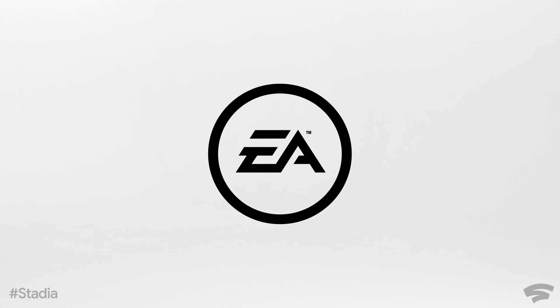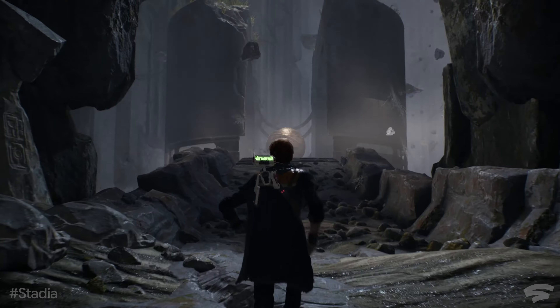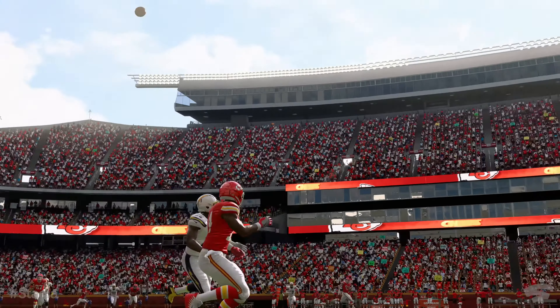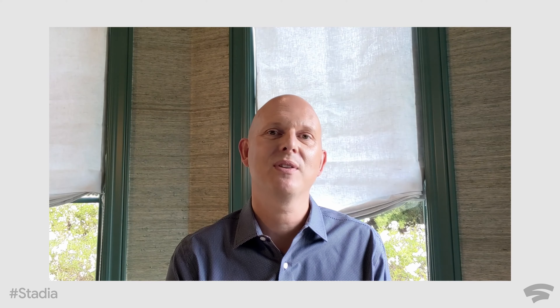Over the last few months, we've been constantly adding new games to Stadia. And I'm really happy to announce that we are bringing five games from Electronic Arts to Stadia as part of our partnership. It all starts with Star Wars Jedi Fallen Order coming this fall, followed by Madden NFL and FIFA. We're excited to bring these hugely popular franchises to our players on Stadia in 2020 and beyond. We'll have more news to share about EA games on Stadia later this year.